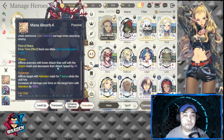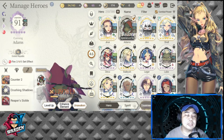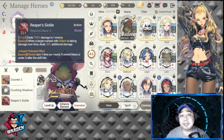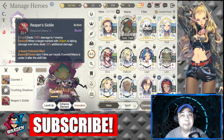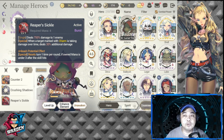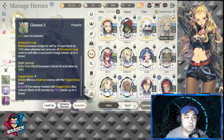Another key hero is Adams, for his Reaper Sickle S2 with burst damage — 750 damage to one enemy. He's an assassin and this really hurts. These are your core heroes, which includes Shell as well.